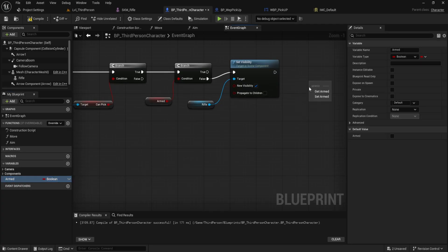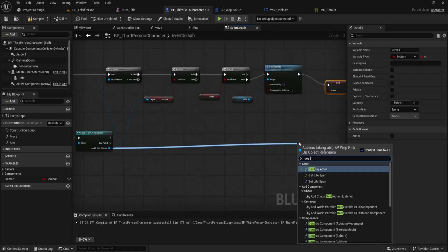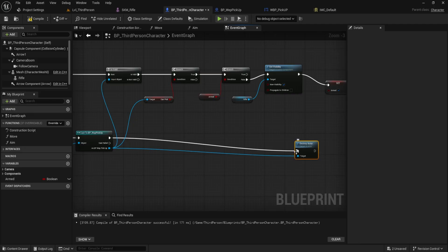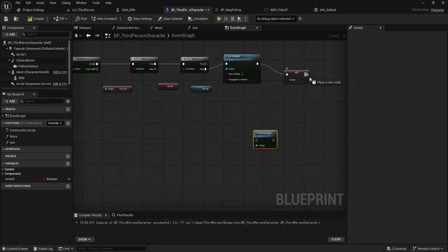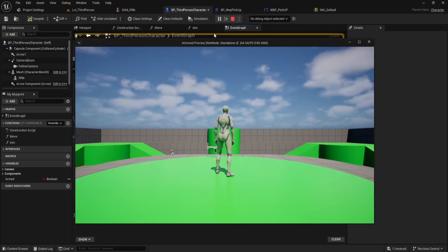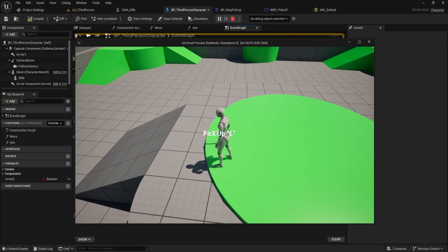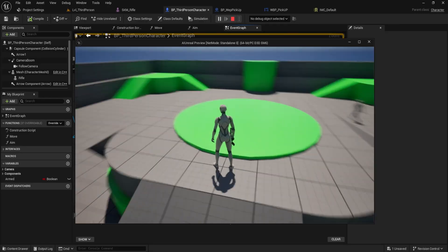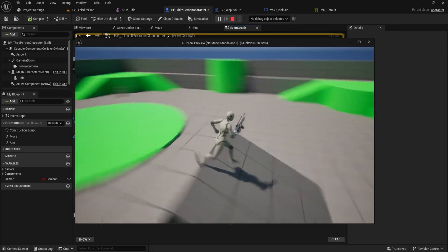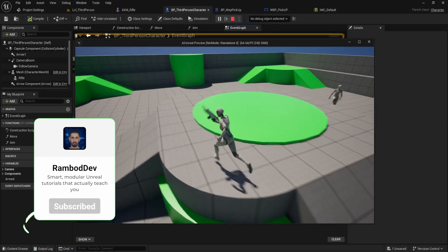Finally, go back to your BP_WEP_Pickup reference in the graph, pull out a wire and search for 'Destroy Actor.' Connect it right after setting the armed variable to true. Compile and save everything. Now hit play to test it. Walk up to the weapon and press E. You'll see the weapon appear in your character's hand and the pickup actor will disappear from the scene, just as expected.